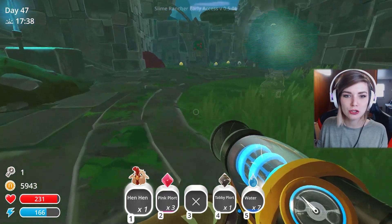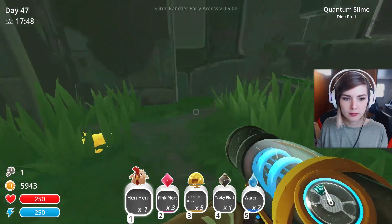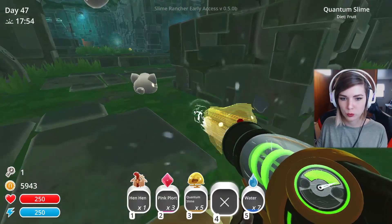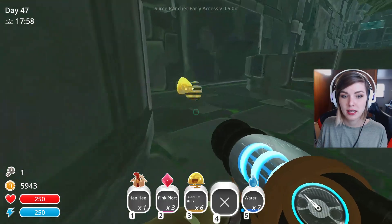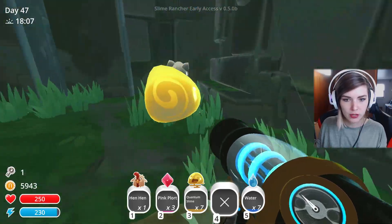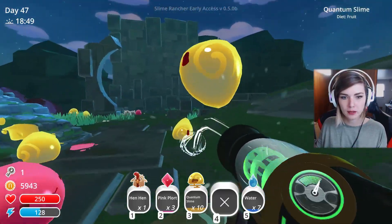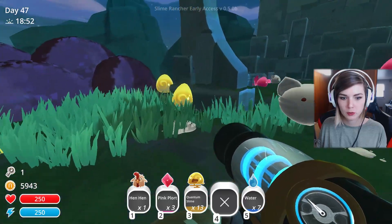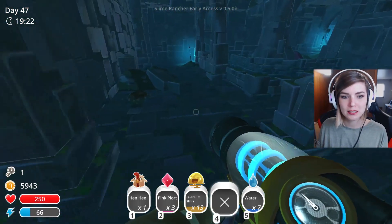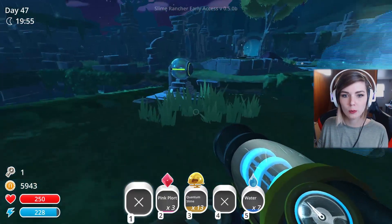Oh my gosh! So now we need to collect some quantum slimes — we need you on the farm. Let's collect their plorts too. I want you — I'm sure they're far more valuable than anything else. They ghosted me! Do they entirely disappear? Because I don't know how to farm them if so. We're just gonna take you back — we're keeping you safe from the bad guys. I don't know where to go; this place is so confusing. I'm going in circles.